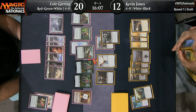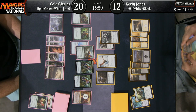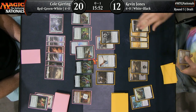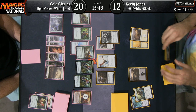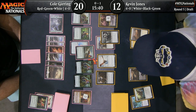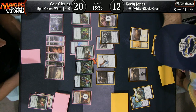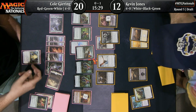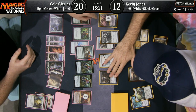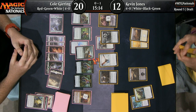Now Cole is properly shielded up — even if one of the two potential blockers were to die, the other one is still there to protect Huatli's loyalty from the Shining Aerosaur. Kevin found his Forest. I had been about to ask: if you do get to cast Vraska, what is your first move with her? It feels like you have to start killing creatures — if you just start making pirates, the dinosaurs are going to outclass those pirates. And with the life total discrepancy not in Kevin Jones' favor, he's going to have a really hard time.